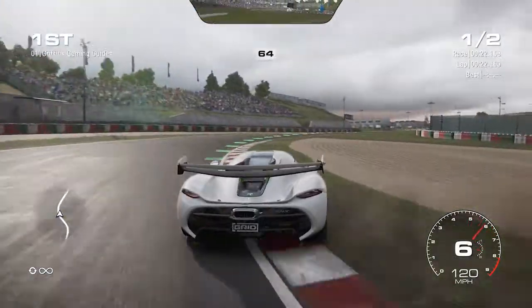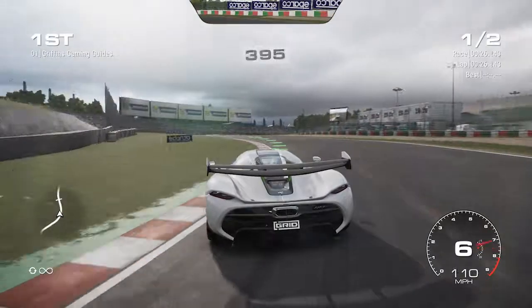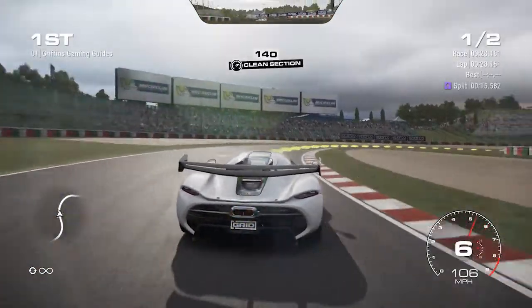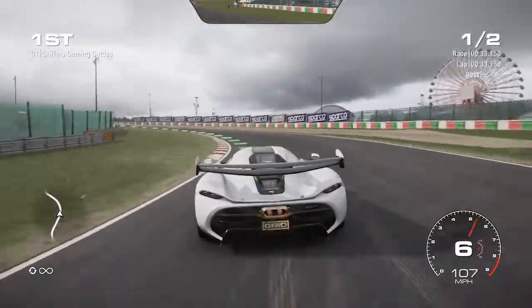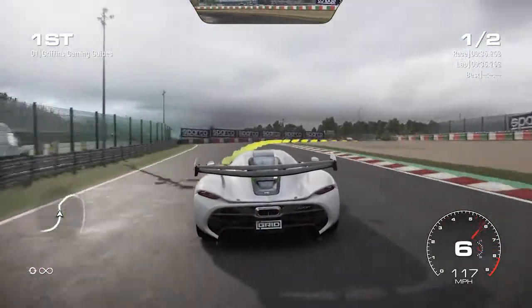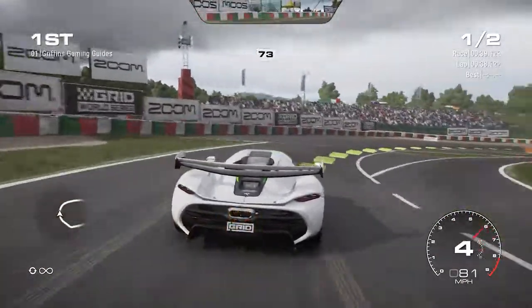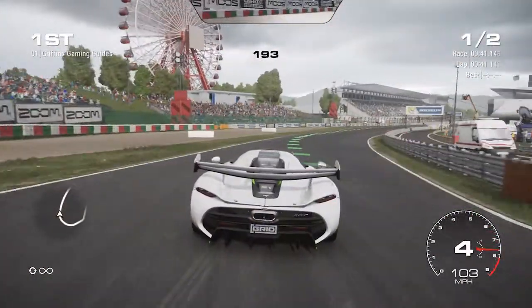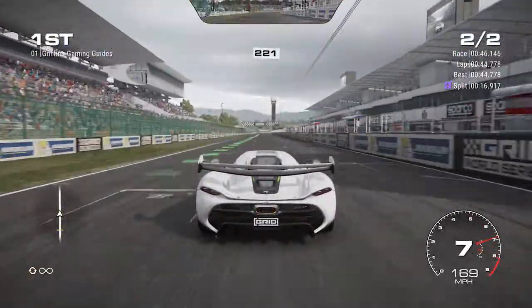Try and stay away from the brake as you go around this course as much as you can. There are a lot of left-right-left corners that you're going to have to deal with, as well as a nasty tight turn on the final corner. But by not braking and just simply using your handbrake, you're able to maintain a much greater racing line and, more importantly, keep your speed up.